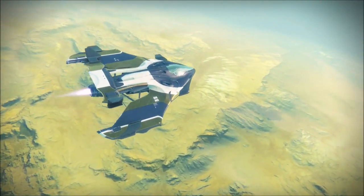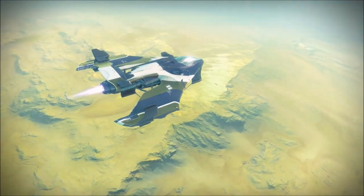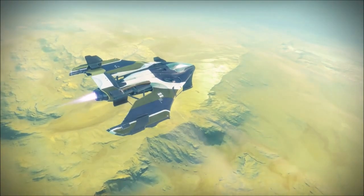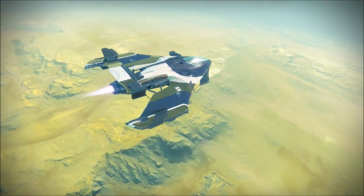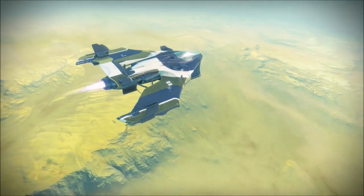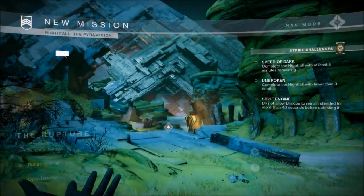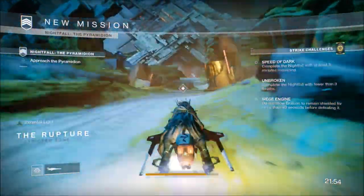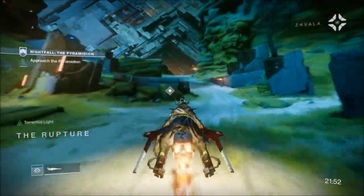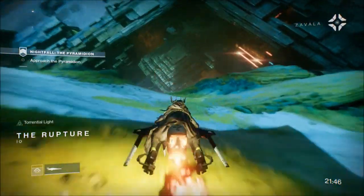I never put my loadout on screen, so: I'm using Beta Devils as kinetic, Mananin as energy, and Sins of the Past — the Leviathan rocket launcher — as my power weapon. I'm using Crown of Tempests for the exotic helmet, which gives you arc energy back on arc damage. I've got two class ability recharge on arc mods, one grenade arc mod, one melee arc mod, and a kinetic reload mod. I'm running one mobility, five resilience, and seven recovery.